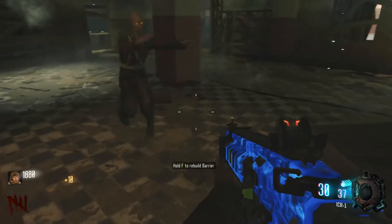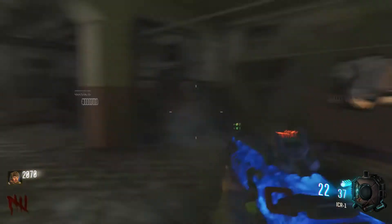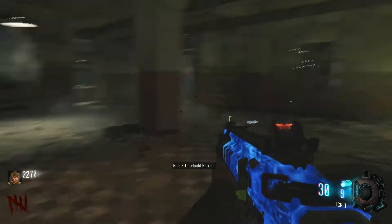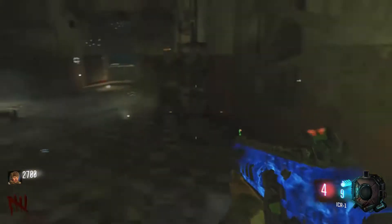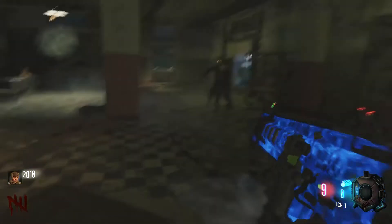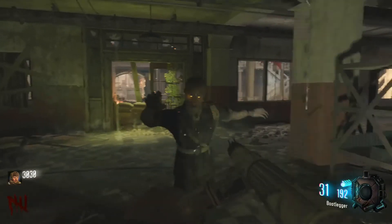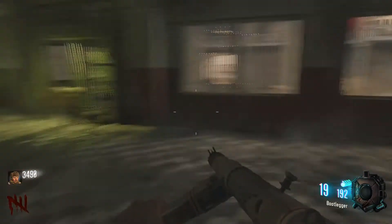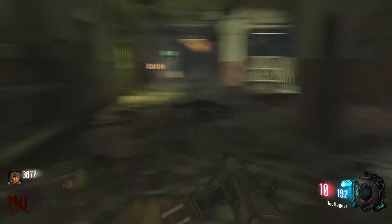Once I get Juggernog I'm going to feel good. I think I got a little too close there. My aim is just terrible — I'm just so used to aim assist because I used to play console. I do play console mostly — I'm literally playing with a controller plugged into my computer right now. The Bootlegger is so good, but like I said the ammo is not the greatest. I think the Bootlegger actually is a wall weapon somewhere — I think it's in that stupid door in Verrückt.